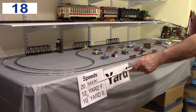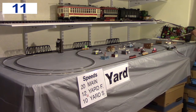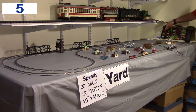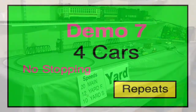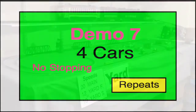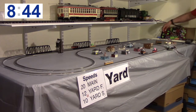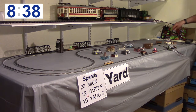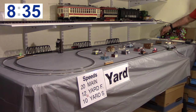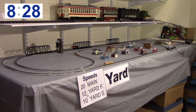The front car should run significantly faster on the mainline. The repeat switch is open, so these should make one cycle and stop. Push button number three will start the four-car operation. I'll close the repeat switch and push that button again. This could function like a public display where the cars sit and wait until someone pushes a button — you can wire these buttons in parallel so there's another start button accessible to the public at the front of the layout.